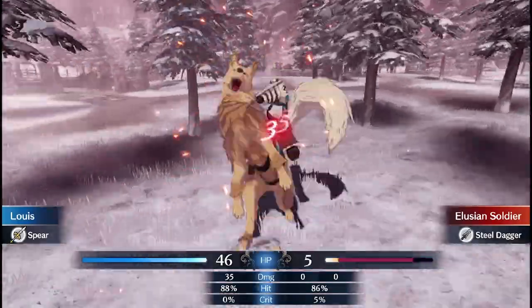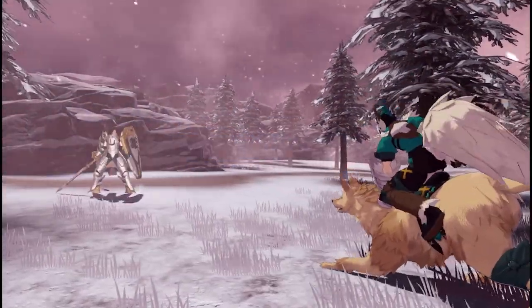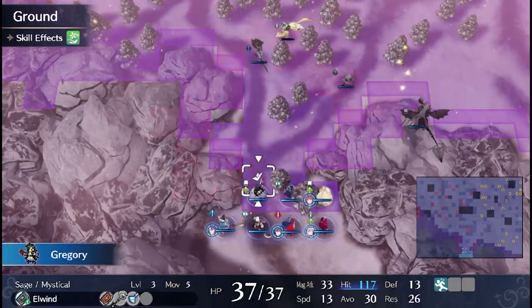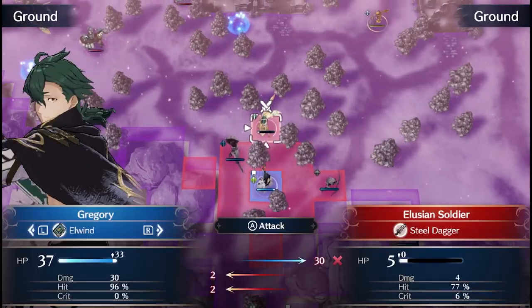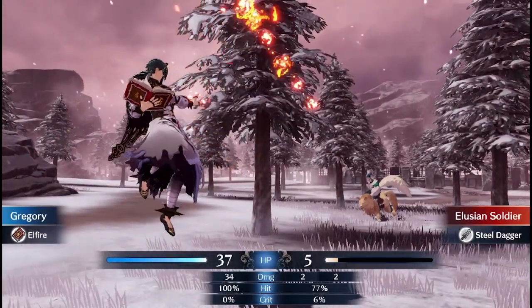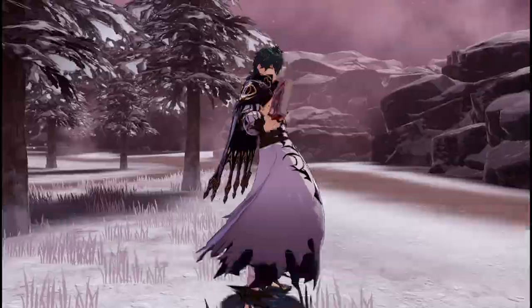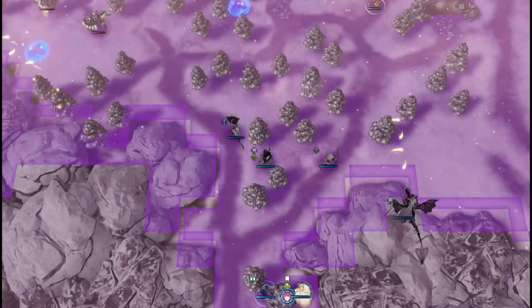The strength of the pixel art era was its clarity and simplicity. A knight was immediately recognisable by his helmet and armour, a pegasus knight by her steed and lance. It was the golden age of less is more, where the imagination fills in the gaps, giving the simple sprites an emotional depth transcending the screen.